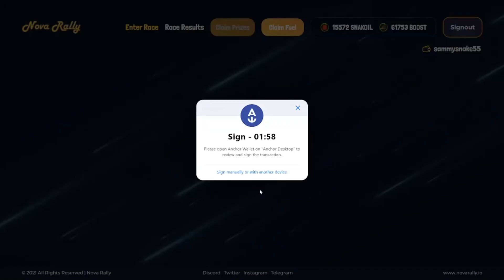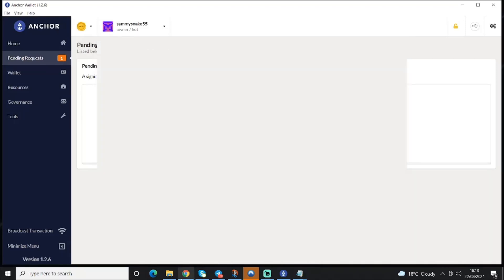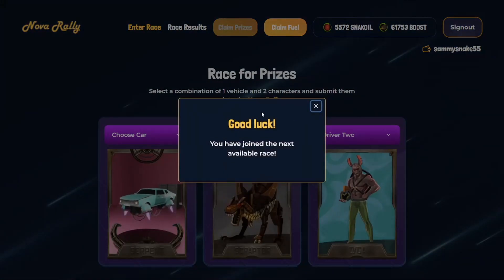You'll then be asked to sign two transactions in Anchor. If it doesn't come up straight away, you can jump to Anchor and go to Pending Requests, but it should come up on your screen. Then you sign the two transactions and it says good luck, you've joined the next available race.